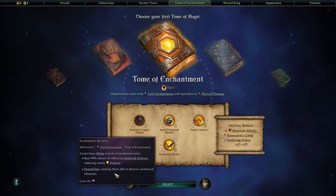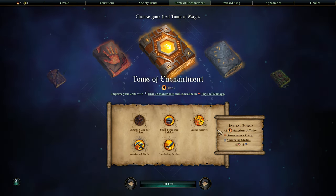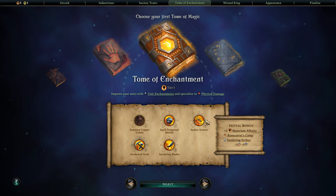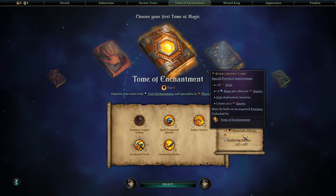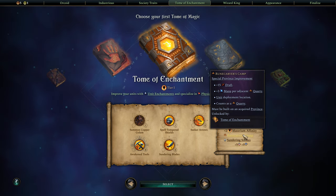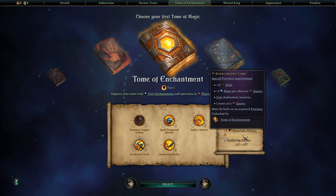It also has Demolisher, which makes units able to destroy reinforced obstacles like towers and walls. This Tome of Enchantment gives us plus two Materium affinity, and it allows us to build Rune Carver's Camps, which give extra draft, plus three mana per adjacent quarry, and function as a unit deployment location that counts as a quarry. You want to build a ring of quarries around it for more mana, which helps afford more enchanted units.